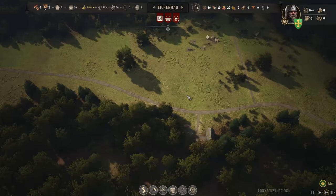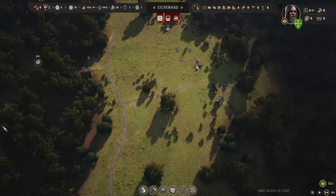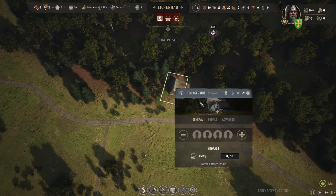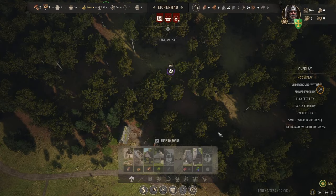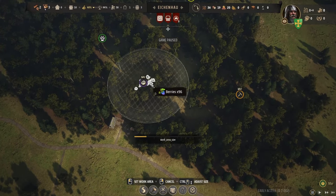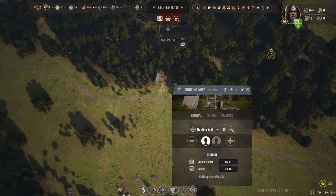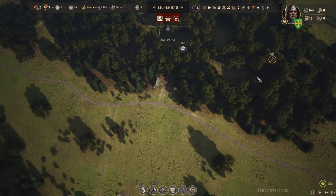Another thing we're going to want besides the logging camp is a way to gather firewood, which is also going to cut down trees. I think we could put that over this way. Both of these are already done — oh wow, that's very good. That's what happens when you have four people constructing. The forager is going to pick the berries here, and we will also hunt animals. Let's go down to 12, and we'll pick their work area as well.